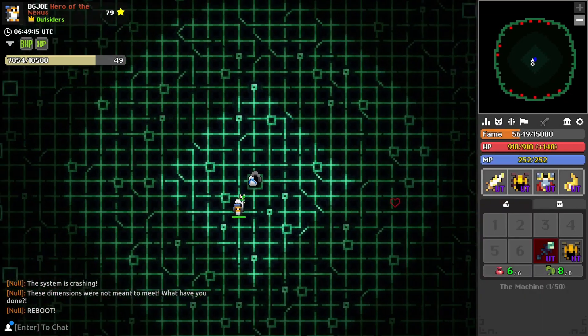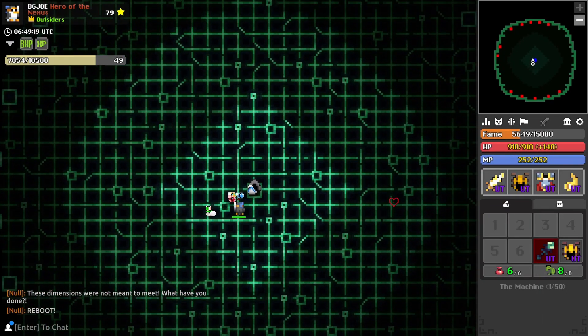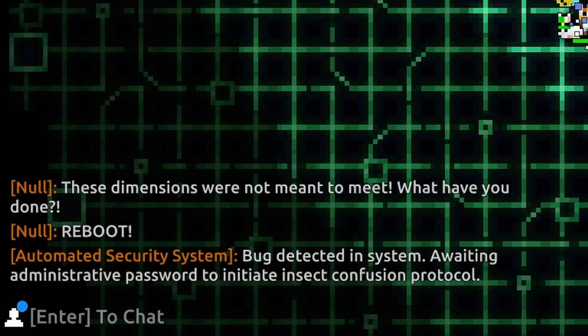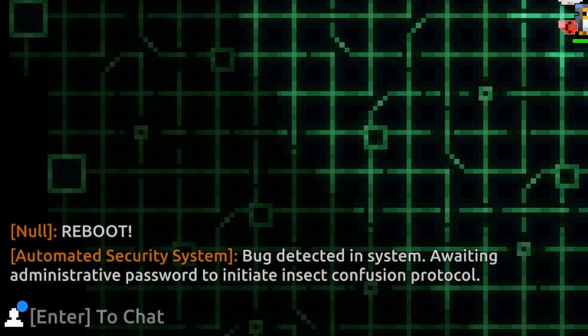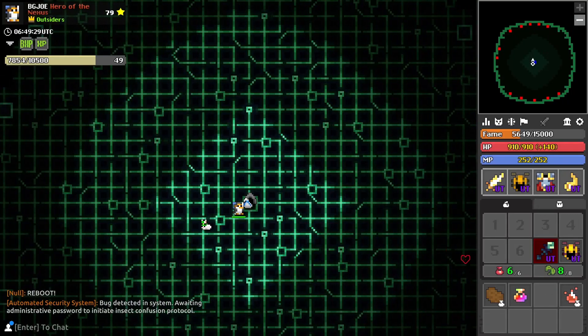After the boss, the machine has been defeated — it'll die in just a second. You get a white bag. You can also use your ability, and yeah as I suspected the shiny one doesn't work, which means we use the regular one. Bug detecting system — waiting for administrative password to initiate insect confusion protocol. What does that mean? We don't know yet.